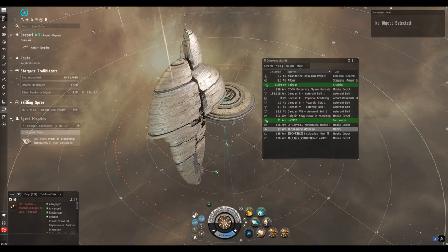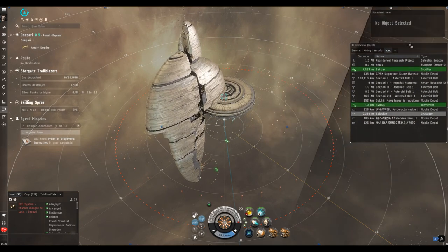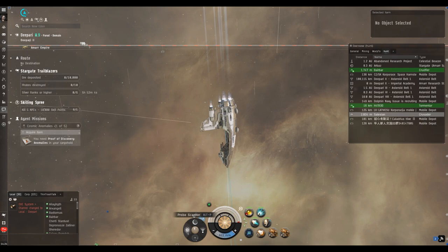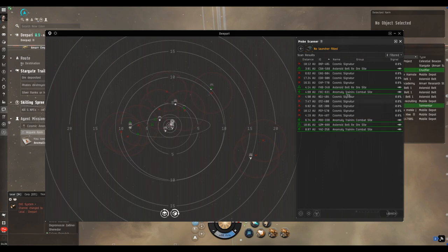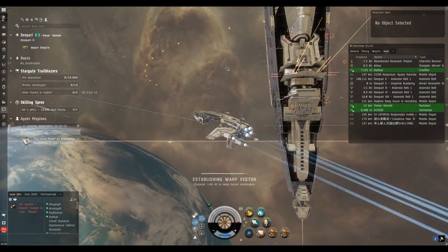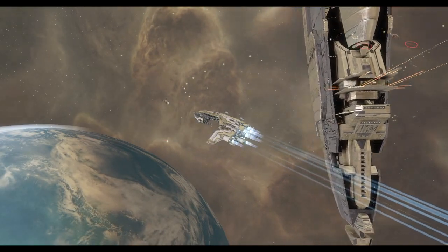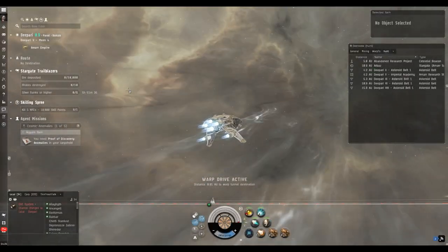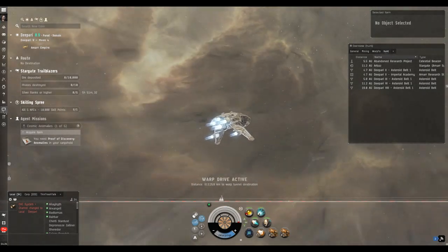I'll move my overview to where it should be — I changed display which changed the resolution and jiggled things around. This button on the left is what we want; on the right is the D-scan. It's the sensor array right here. This shows you the ones that already have names — those are anomalies. The ones that simply say 'cosmic signature' are signatures which need to be scanned down, and we'll get to that soon.